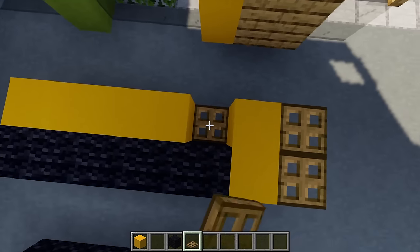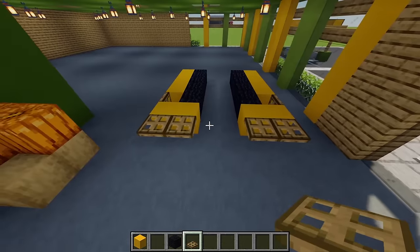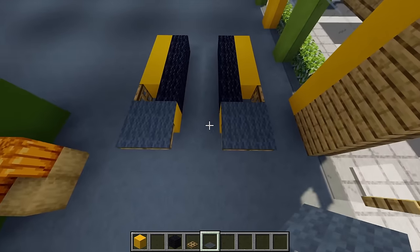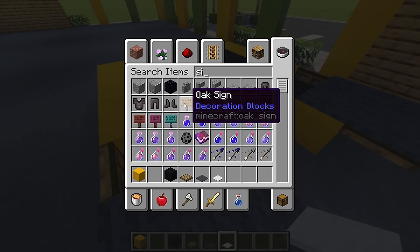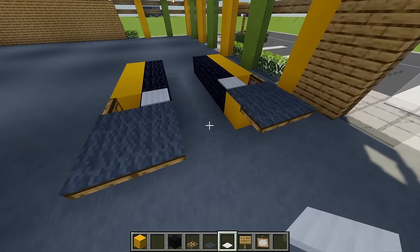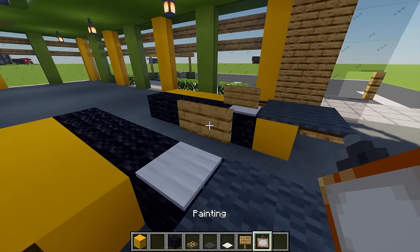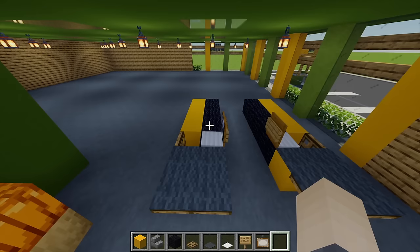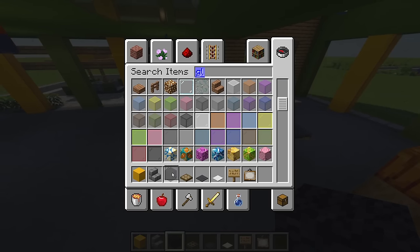Doing the same on the other side for where the shopkeeper will enter. On these end sections I'm grabbing some gray carpet and placing four carpet on the ends. For a laptop design I'm grabbing an iron pressure plate, an oak sign and a painting. Placing one iron pressure plate in front of each two trapdoors, adding an oak sign behind each of these, and then while shifting adding a painting as a laptop screen. For an actual till I'm getting some stone brick stairs, placing one on either side, then grabbing some black stained glass and placing two behind each stone brick stair.